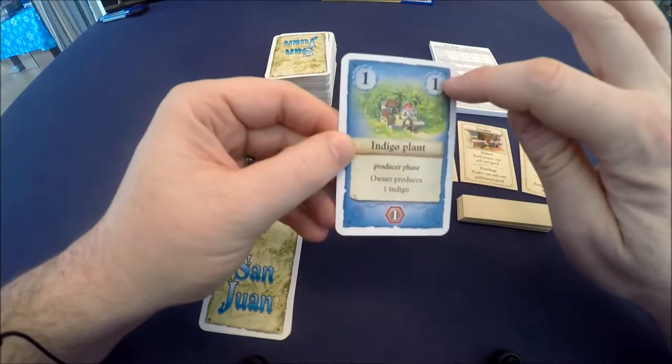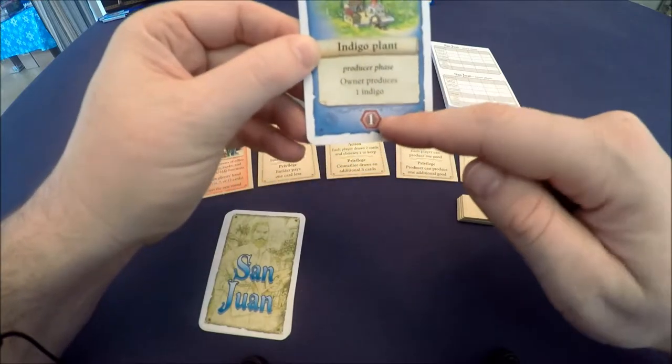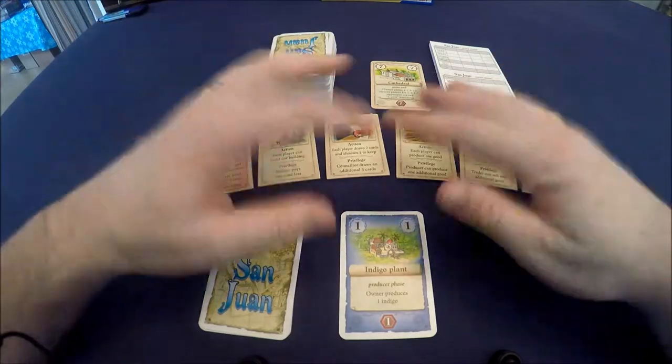Each card has a cost, shows what it does, and how many victory points you get at the end of the game. The game is basically played until somebody gets their 12th building.